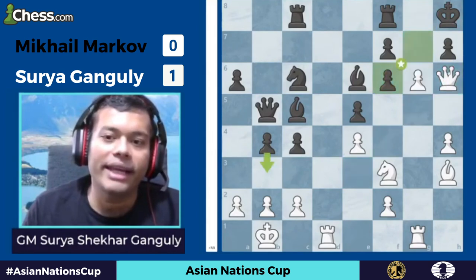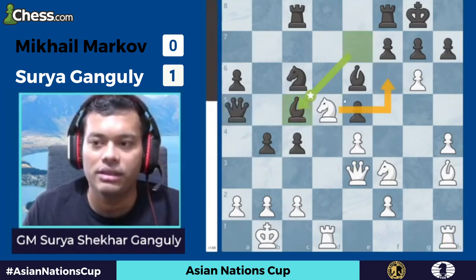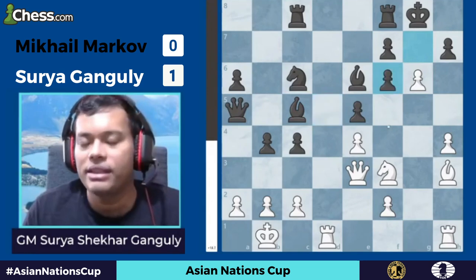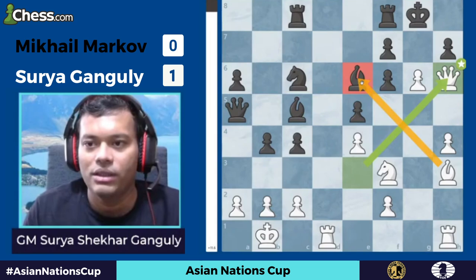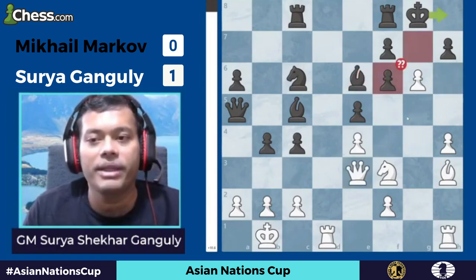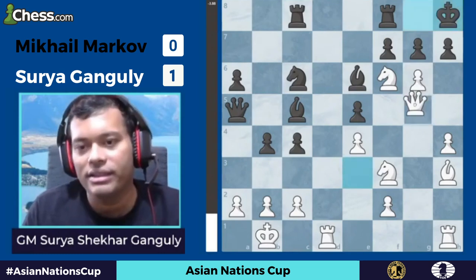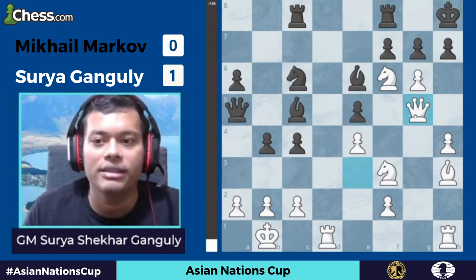Then I saw I could also play Nf6 check right now, even without the rook on g1. He cannot take gf6 because I have Qh6 and the e6 bishop is hanging. So he will play Kh8, and then I can play Qg5. But I thought this gives him some additional options.